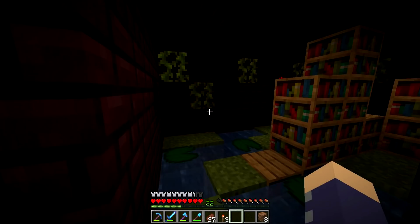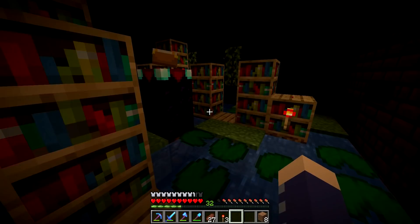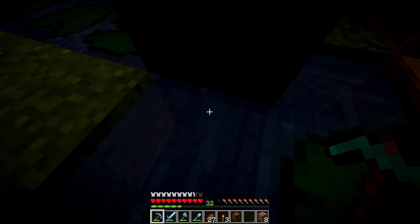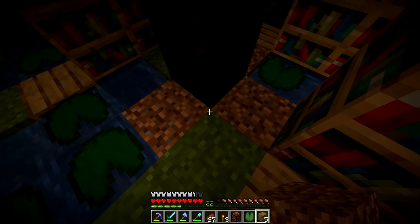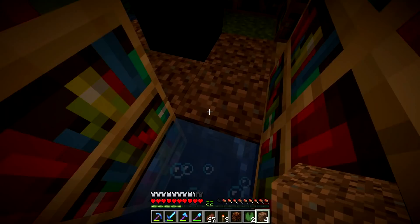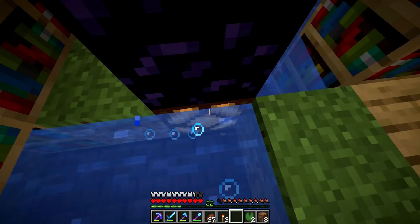Now we need a couple more redstone torches in a couple of places, maybe a couple on the walls, one or two maybe on the bookcases or something to get a little more light. And then I actually do need to replace this. I think I put a block there, a block there, a block here. I think it was like that, and then I dug out that block, put this in there, put that on top of there. So that gives us a little bit more light. We need to go get another, but I should really keep buckets of water down here too, just in case I do anything stupid like that.